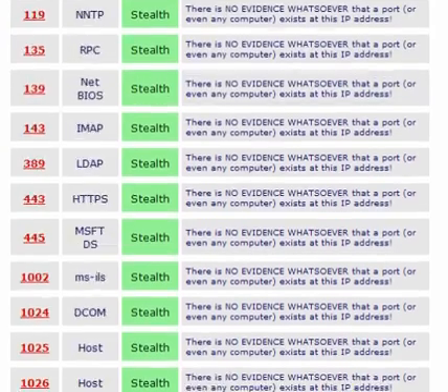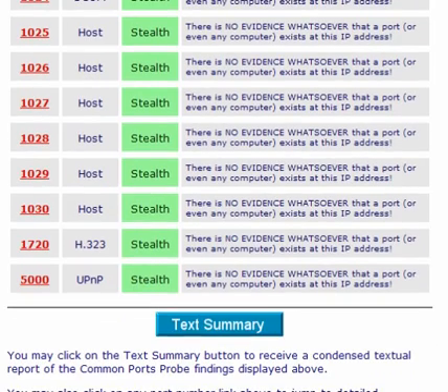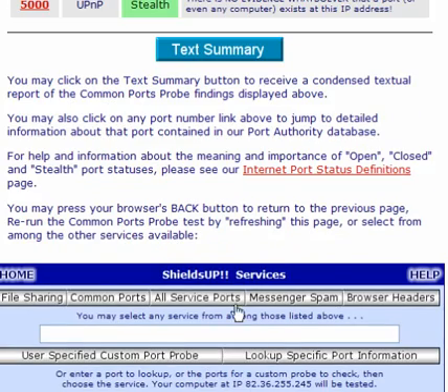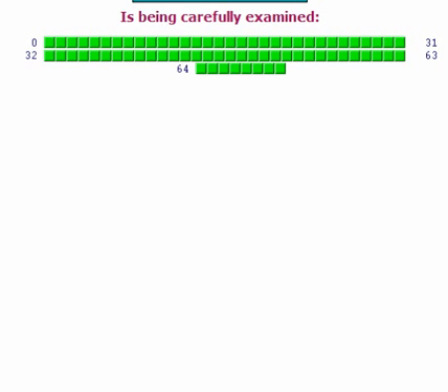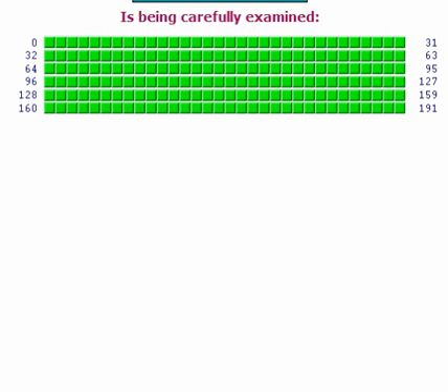As long as you've set your firewall correctly. Hardware or software firewalls — you can check them with this and get the results. All service ports — again it will scan the first 1056, and you can click over or hover over any of the grid to find out what each one is and what it does.